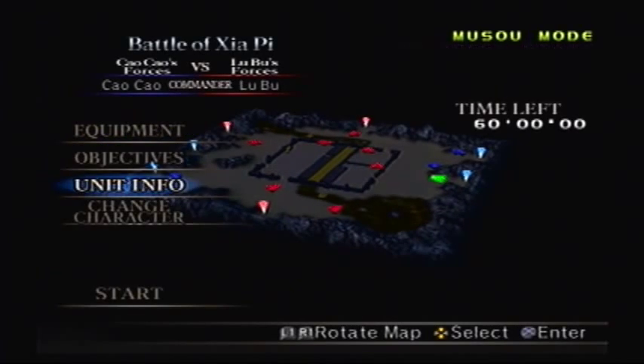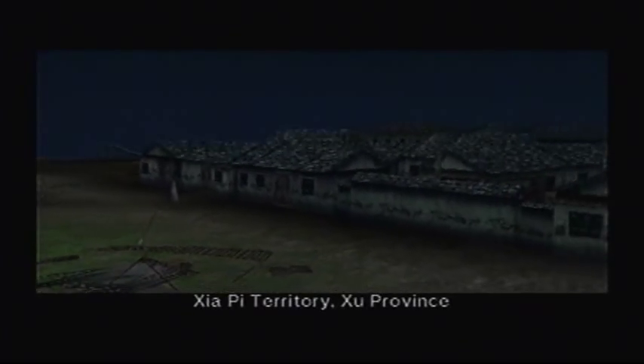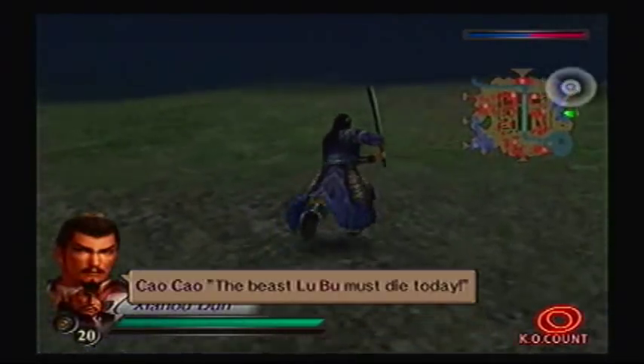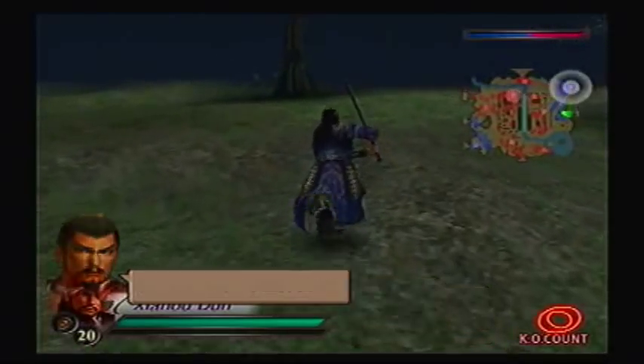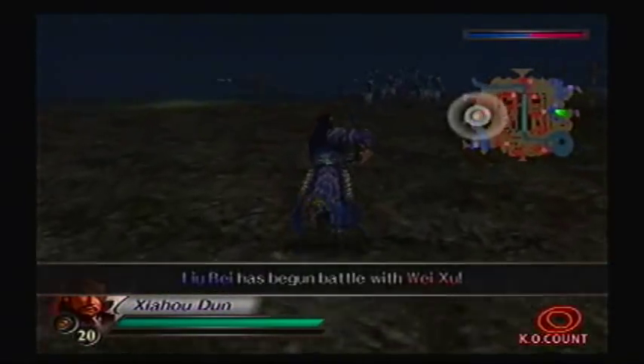Alright, our objective is to defeat Lu Bu inside Xiaopi Castle. This will not be easy because he is powered up - he is Lu Bu, after all. And we've got to do this at night time. The beast Lu Bu must die today. You make it sound so easy, Cao Cao - it's anything but.